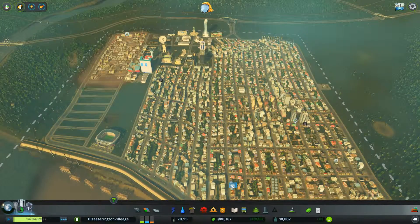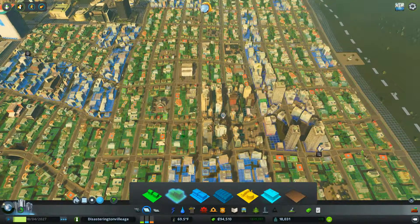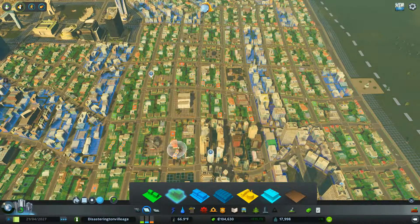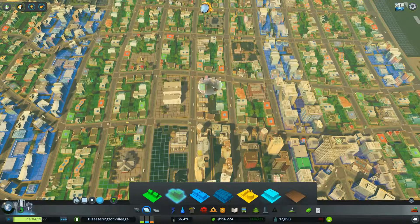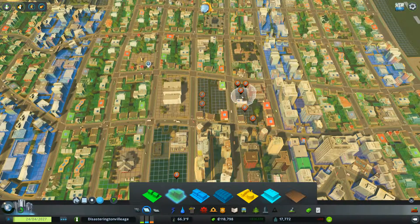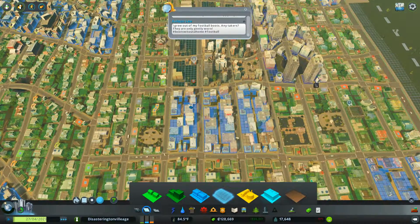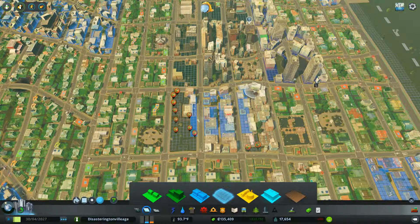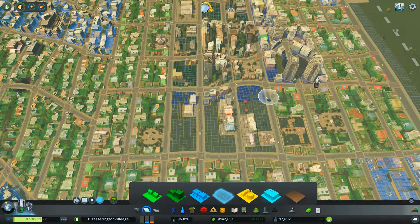Hello everyone, welcome back to Cities Skylines Natural Disasters! We've had quite a few disasters in past episodes - three nights of tsunami each night in a row, followed by a tornado. But as you can see, we're starting to upgrade to some high-density buildings, getting more people packed in so they can die from all of our natural disasters. It's been a lot of death and destruction going on.